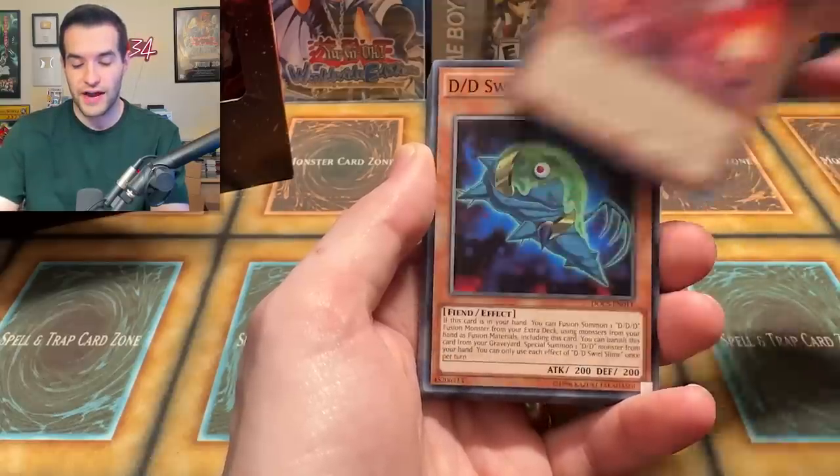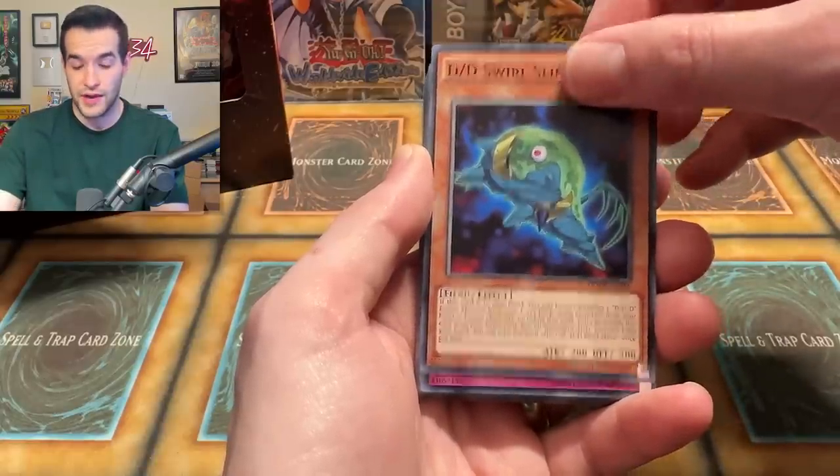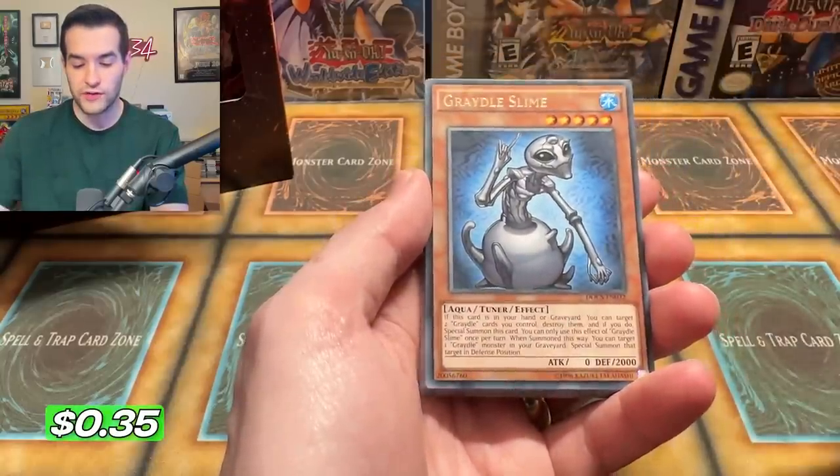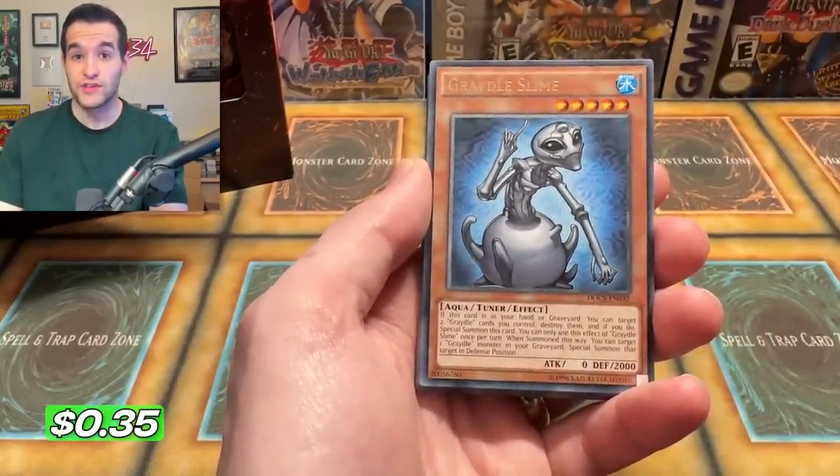It's a pretty hard one to find. I don't know how much it costs — I can't even remember what I paid for it, it was part of a larger deal. I believe in Contract Laundering we have Gradle Slime. So there's a rare — I think you get your three rares in a row.